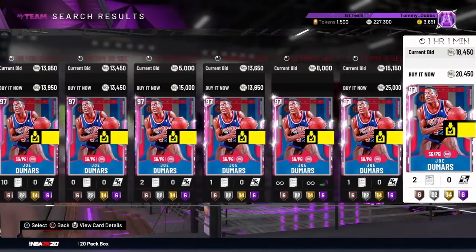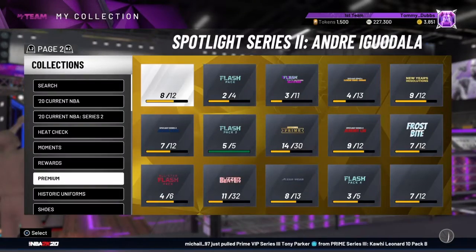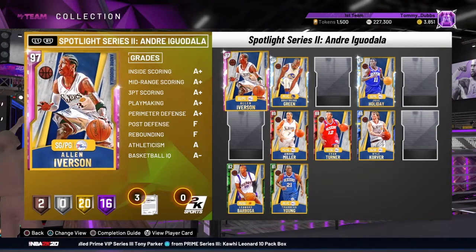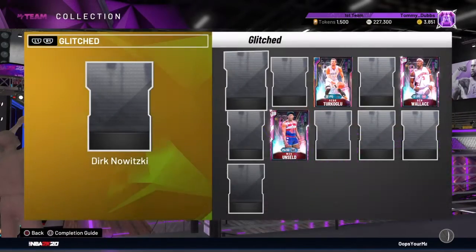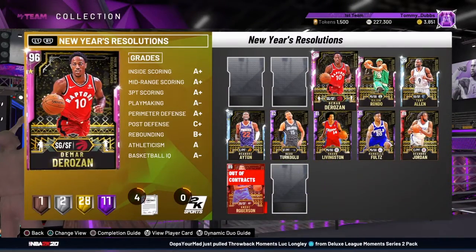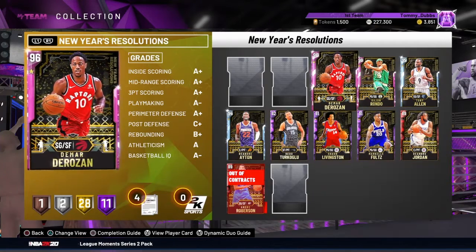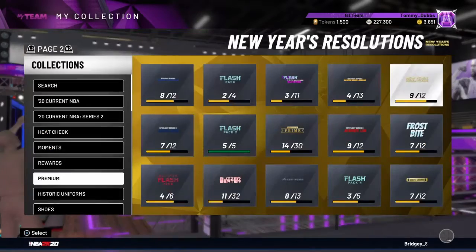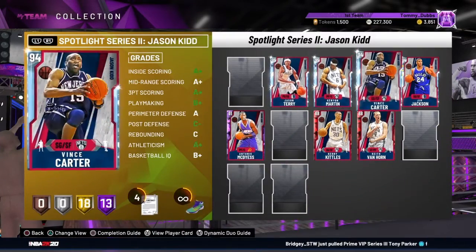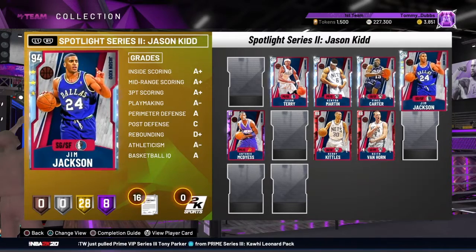We got some really good deals on some of these cards. We picked up Pink Diamond Allen Iverson for, I want to say, 15k to run in our 76ers lineup. We have looked very hard at Giannis — we picked up Giannis, we picked up that Oscar Robertson, the Pink Diamond DeMar DeRozan, and the Pink Diamond Rajon Rondo. I got the DeRozan because I wanted to try him out to see if I wanted his Galaxy Opal.